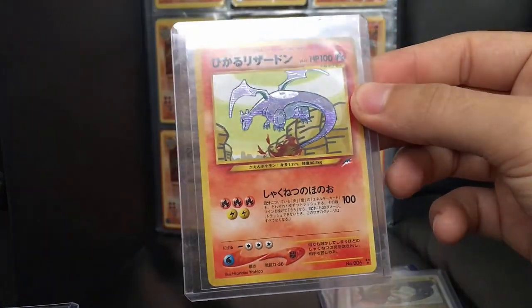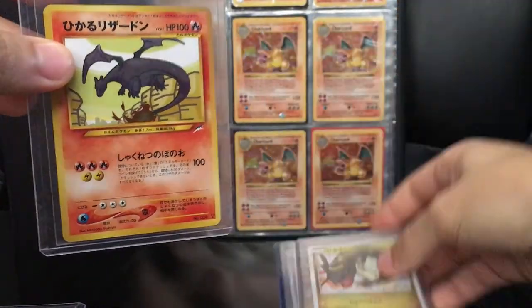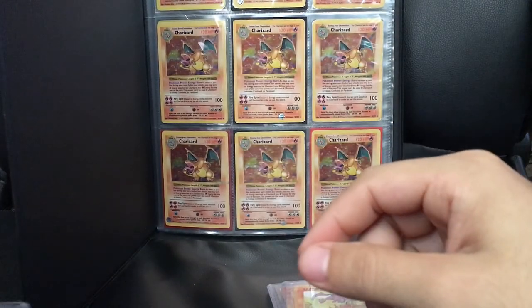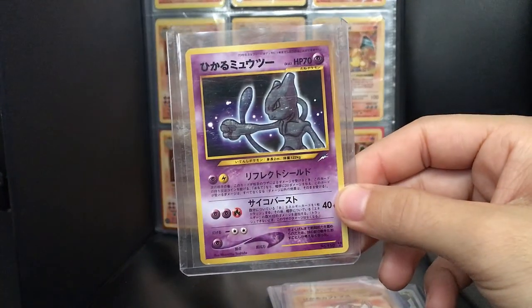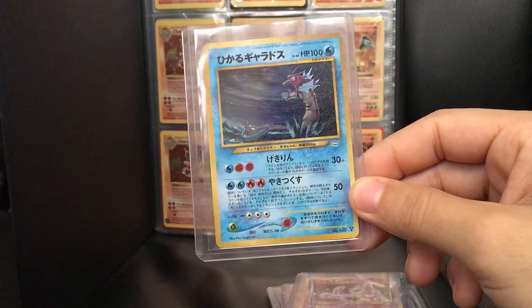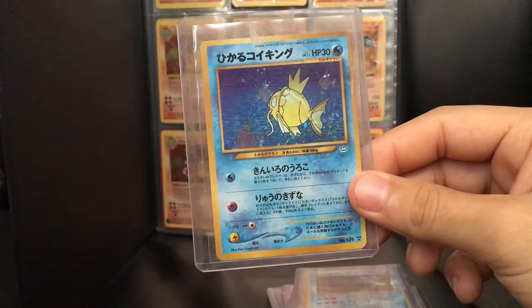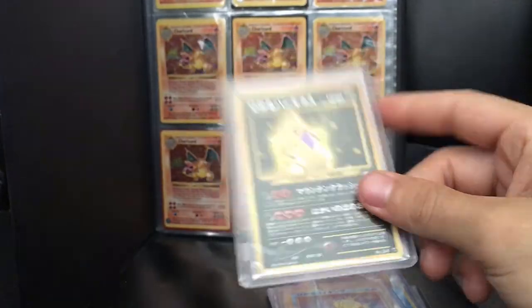Got the Charizard — look at the old school and the new school Charizard, another Charizard. Then we got the Kabutops — sorry about that, my allergies — Gyarados, all the scratches are on the top loader not on the card. The Magikarp, Tyranitar — I have all the Japanese Shinings.